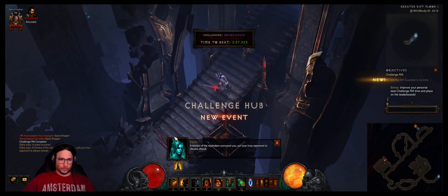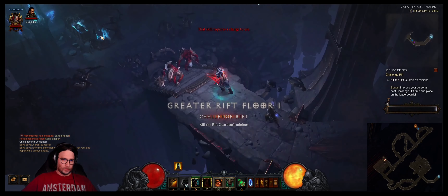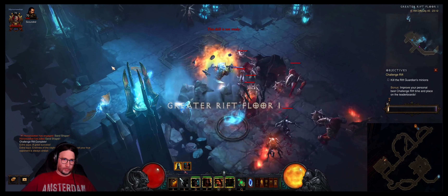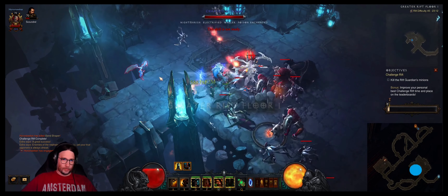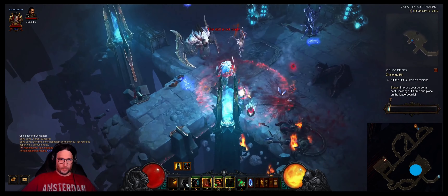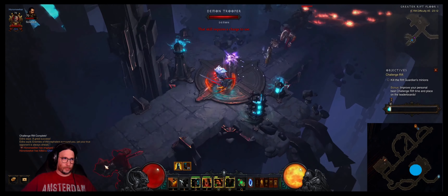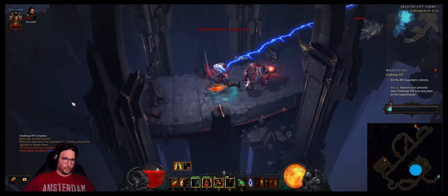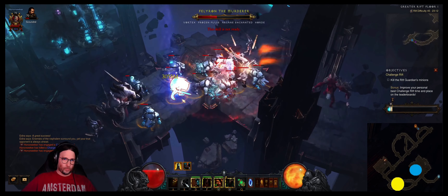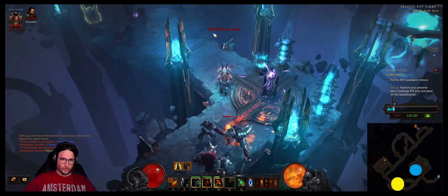All right guys, here we go — Challenge Rift 311. We open up on Pandemonium. Activate your War Cry, activate your Threatening Shout, activate your Wrath of the Berserker. Here we find our first blue, and then basically hold your force move, hold your force stand still, and just keep pressing that Frenzy. Activate your Battle Rage as well because Battle Rage is gonna do most of your multipliers.